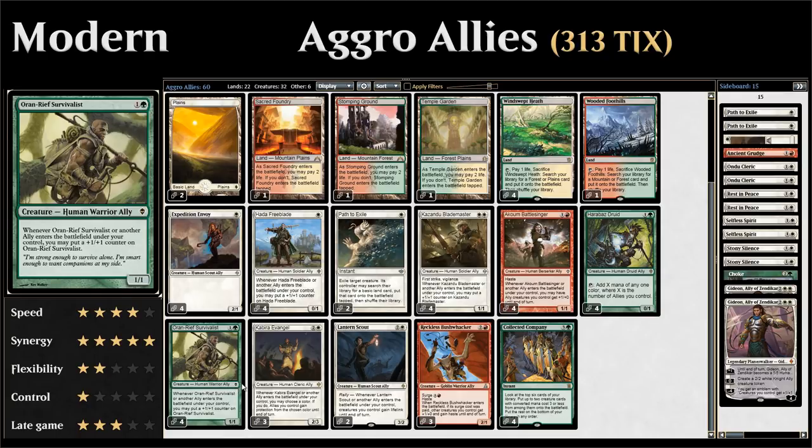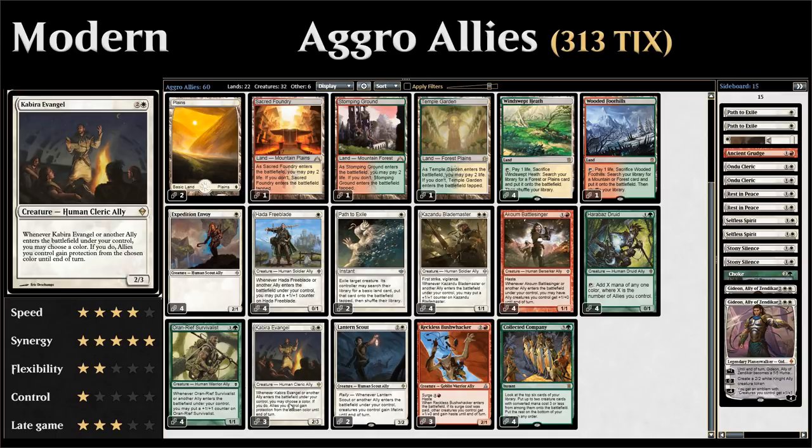Four copies of Oran-Rief Survivalist, another classic ally — one and a green for a 1/1 that gets a +1/+1 counter whenever it or another ally enters the battlefield. Then we get to our three-drops: three copies of Kabira Evangel, three mana for a 2/3 that gives protection from a chosen color whenever it or another ally enters the battlefield.